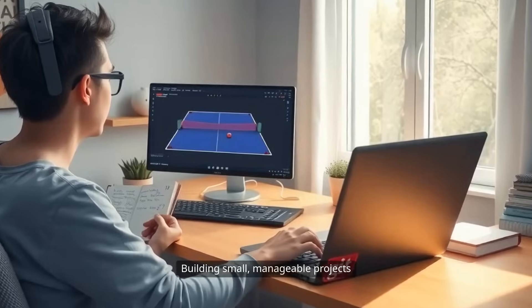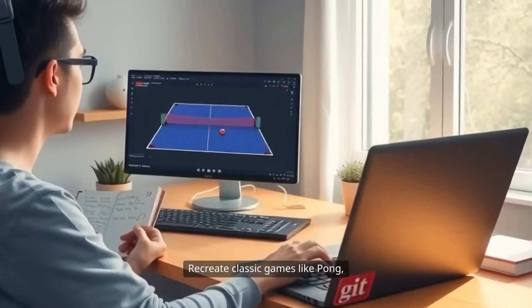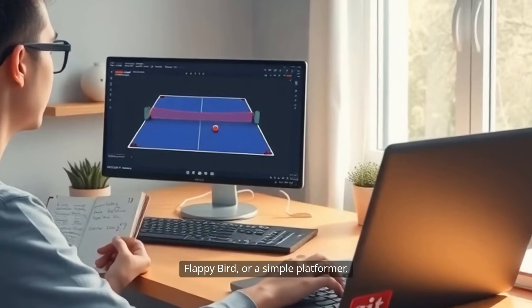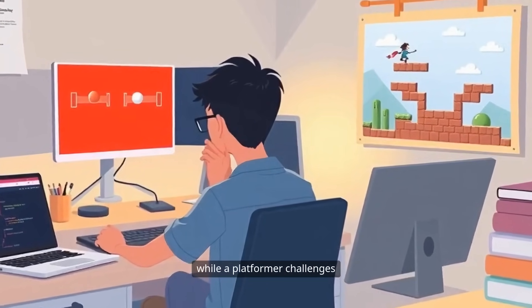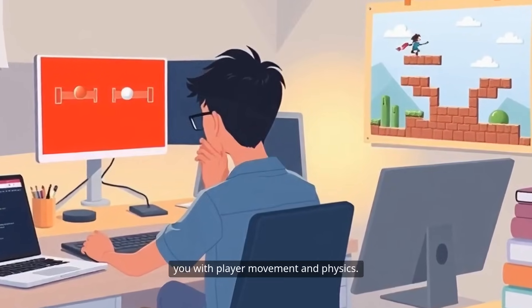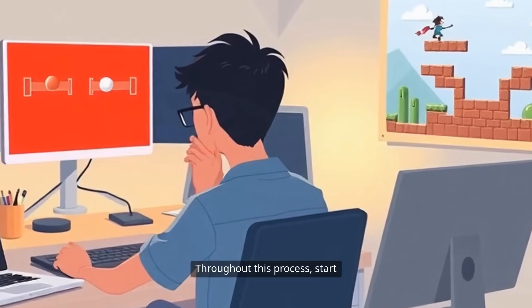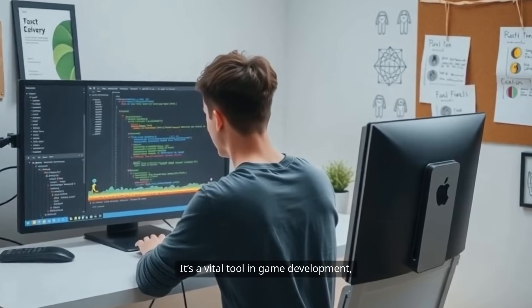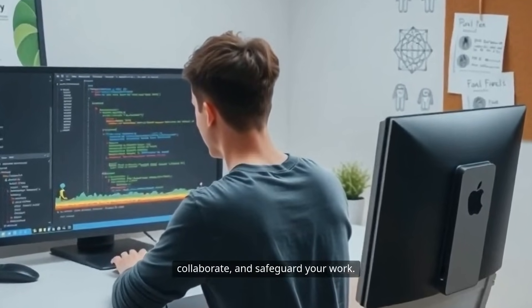Building small, manageable projects is essential at this stage. Recreate classic games like Pong, Flappy Bird, or a simple platformer. Each project teaches unique lessons — Pong introduces collision detection, while a platformer challenges you with player movement and physics. Throughout this process, start using Git for version control. It's a vital tool in game development, allowing you to track changes, collaborate, and safeguard your work.